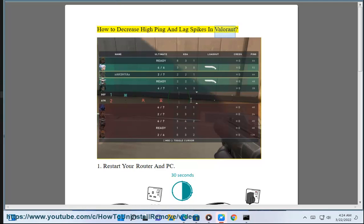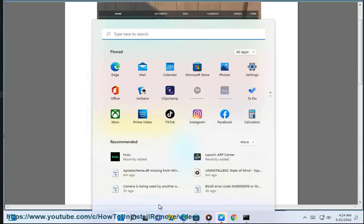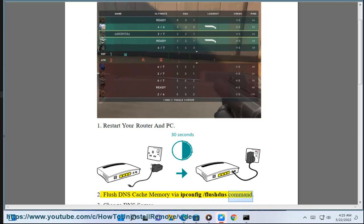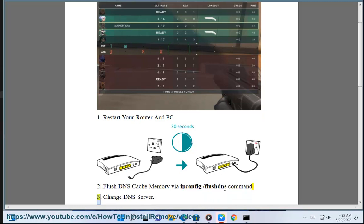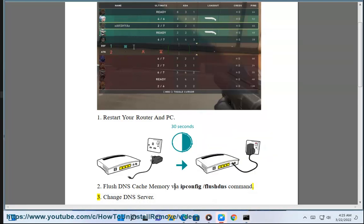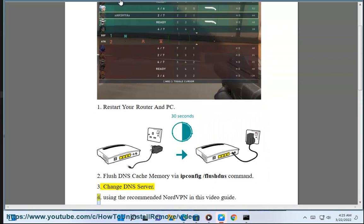How to decrease high ping and lag spikes in Valorant. 1. Restart your router and PC. 2. Flush DNS cache memory via the IP configuration flush DNS command. 3. Change DNS server.